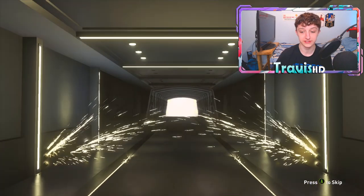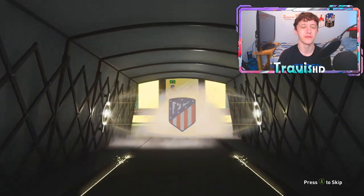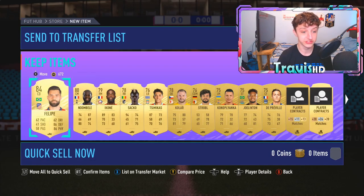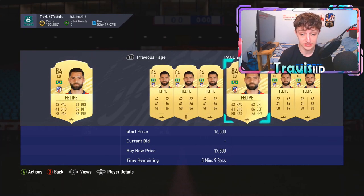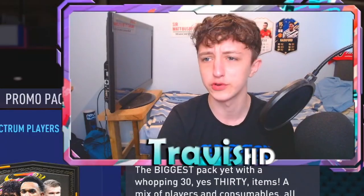I can pop him into an SBC, very tasty for fodder. It's untradeable but it would definitely come in handy for an icon pack. Come on mega pack, don't let me down. It's a board — Brazil. Please be Neymar. It's not Neymar. It's Thiago Silva — and I think that's tradeable. Yes! What a dub. He's probably about 10k. The tradeable ones so far have all been decent 84 fodder.